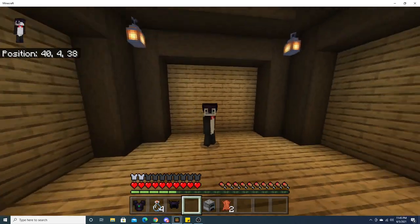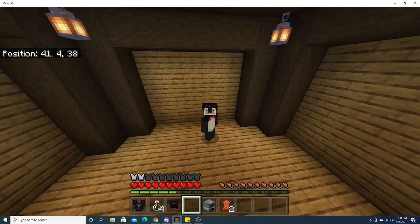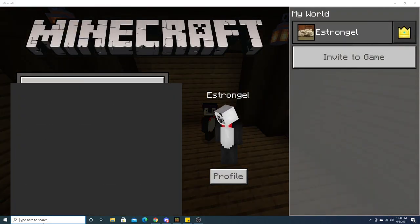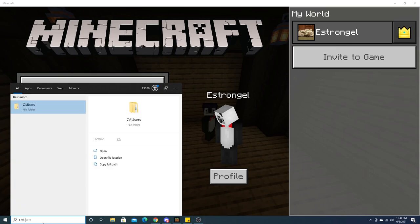Okay, so real quick, the first thing you're going to want to do if you have my previous version is to go into your resource and behavior pack folders and delete the older versions because they use the same ID. If you need help with that, go to the start menu and type in C colon, backwards slash users,